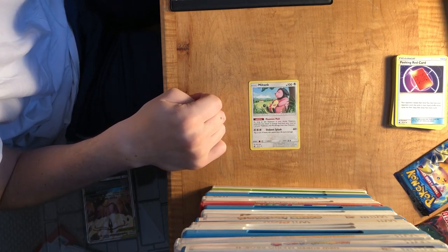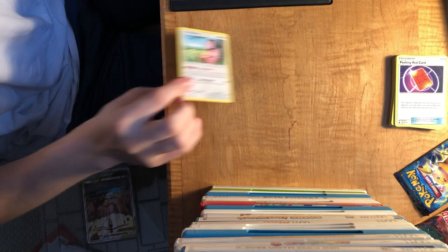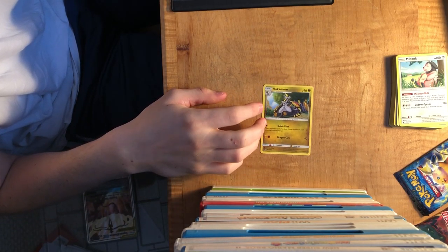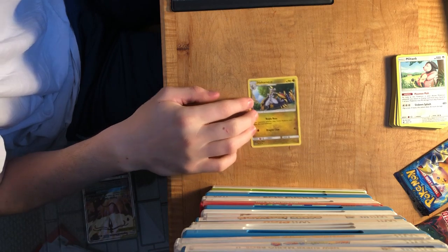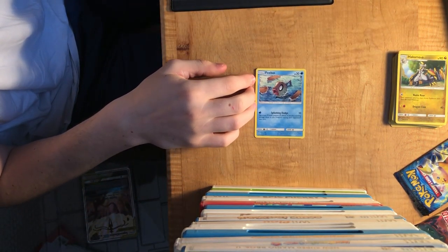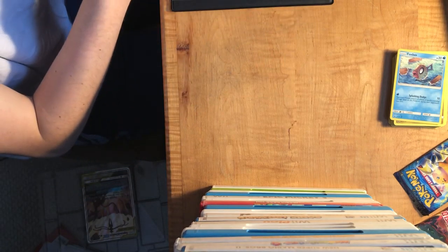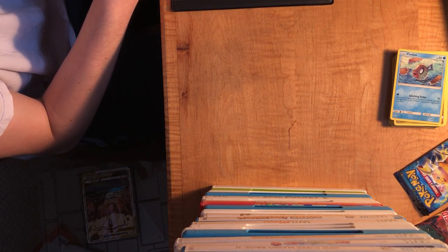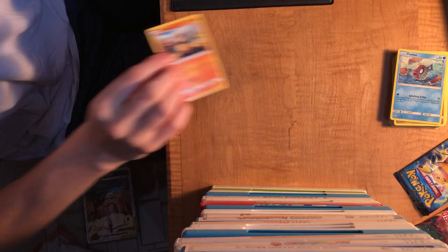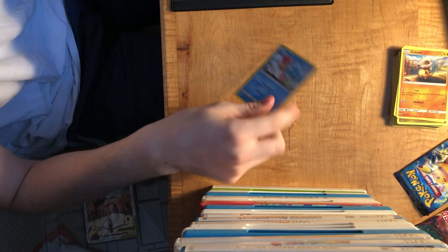Some of these move names are very funny - one of them is 'Sit Down Splash.' If you flip, this attack does more damage. Then there's Hakamo-o, which is a cool-looking Pokemon - Dragon and Fighting type by the way. Then Feebas. Next is a Pokemon I've had two of already: Cubone. Not even hollow, not even rare - just the same Cubone I've had before.